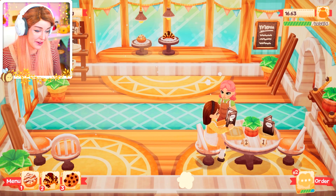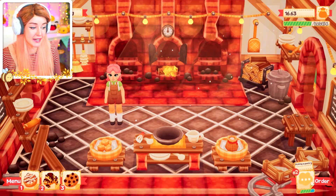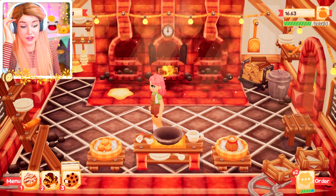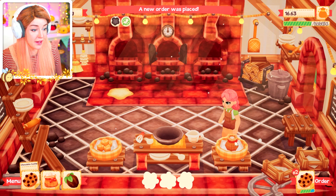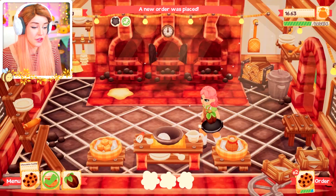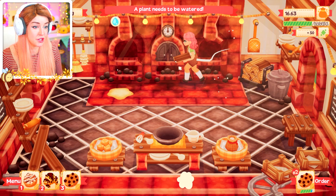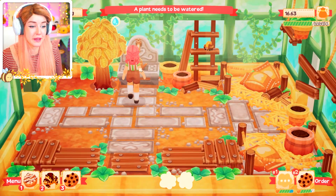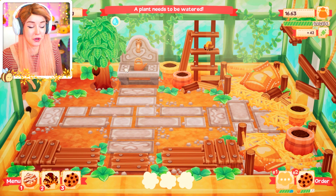I've got my first little customer of the day, and it will tell me what they want to order down here. They're picking a pastry right now. I unlocked the chocolate croissant and the chocolate cookie in the last episode — so they want a chocolate cookie. Also I need to water my tree. And as you guys can probably tell, in this game you've got to be good at multitasking — you've got to be good at doing a bunch of stuff at the same time.